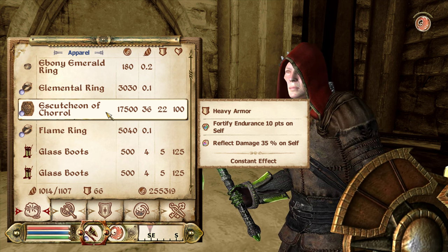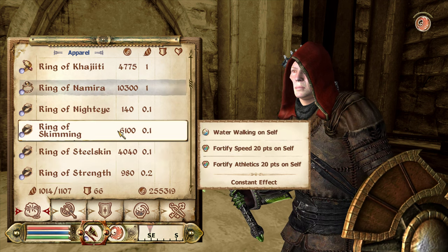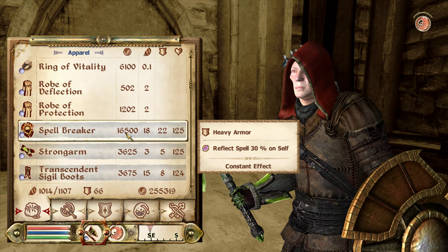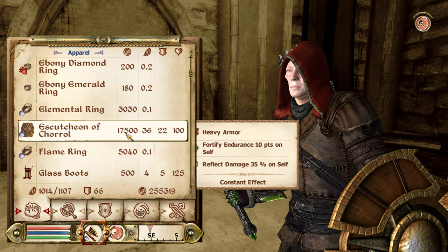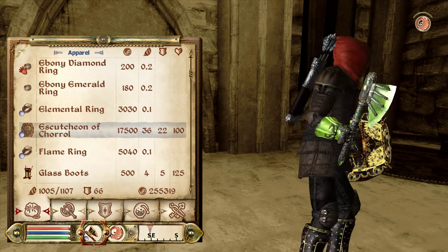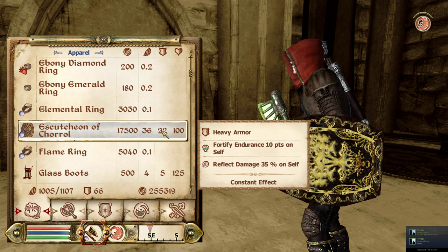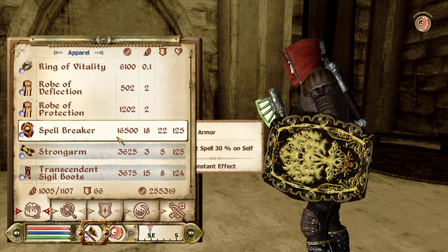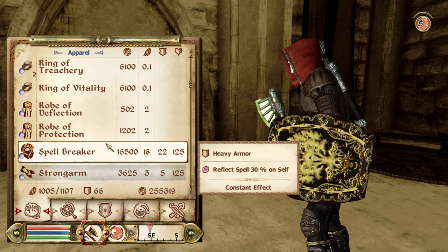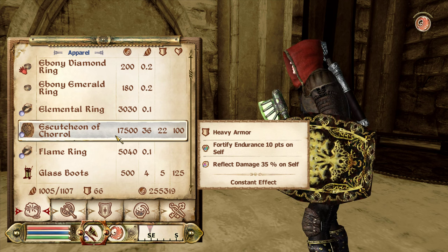Wow, that's expensive! Fortify Endurance 10, Reflect Damage 35. Spellbreaker has Reflect Spell 30 — and they're almost worth the same. The Escutcheon — what the hell, I still don't know what an escutcheon is. It looks like a normal Ebony Shield, Reflect Damage 35 and 10 Endurance — so a little more health too. That's crazy — and actually better than Spellbreaker! I thought for sure we'd probably be using Spellbreaker the rest of the game.